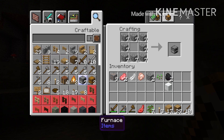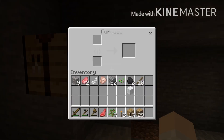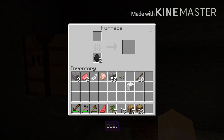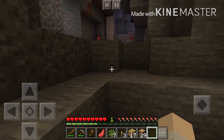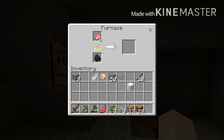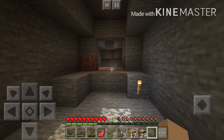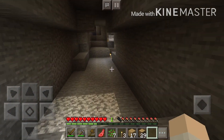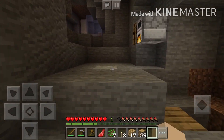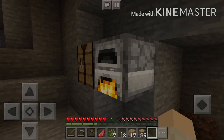I should make a furnace. Yes, I should — let me place it just here next to the crafting table. We'll just chuck in some coal. Let's first do the food stuff because I think I'm going to be hungry very soon. Our food is cooked, so let's get the food and see what we can do.